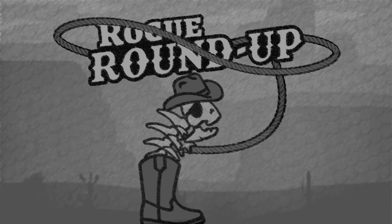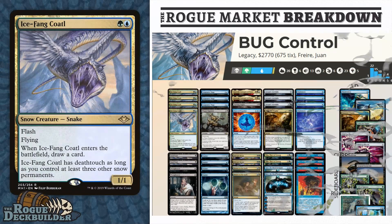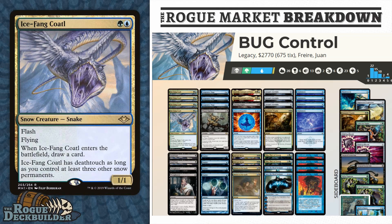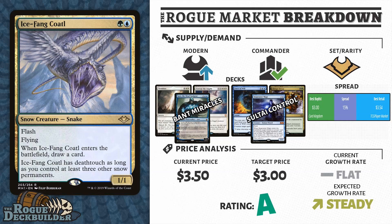Speaking of blue-green, let's take a look at Legacy. The Bant Miracles and Soulfire Control decks are performing very well, and both of them have gone over to the Snow theme. For this week, I'm picking Ice-Fang Coatl. This is another Modern Horizons card, and as I said earlier with Tectonic Reformation, I'm expecting Modern Horizons to eventually come to a close with the supply, making cards in the $3 range very lucrative — especially for how much play Ice-Fang Coatl sees. This card does see play in Modern, and there are a lot of Arcum's Astrolabe decks starting to pop up in Modern and in Legacy. Ice-Fang Coatl is very similar to other cards that have existed, like Baleful Strix, which has been a mainstay in the Legacy format for a long time.